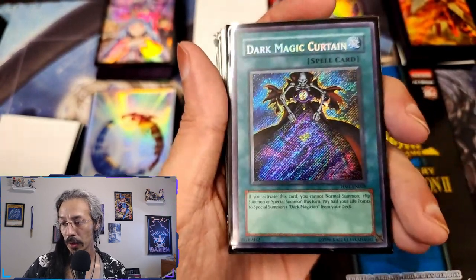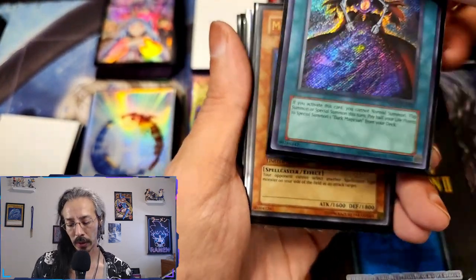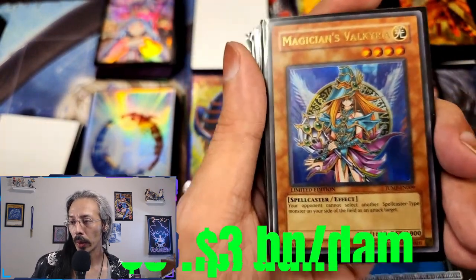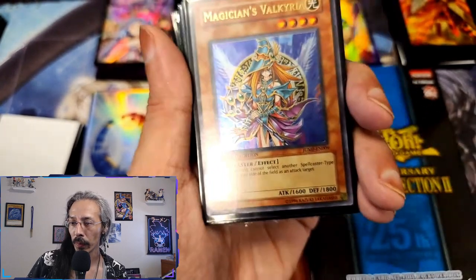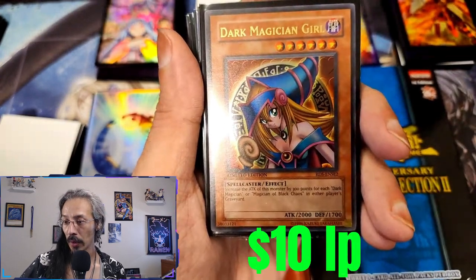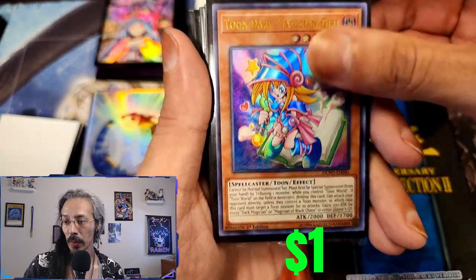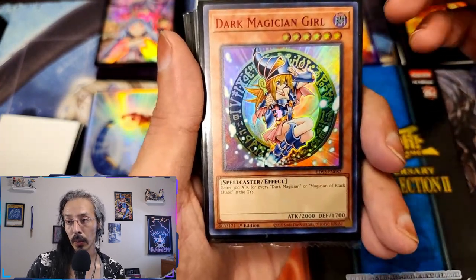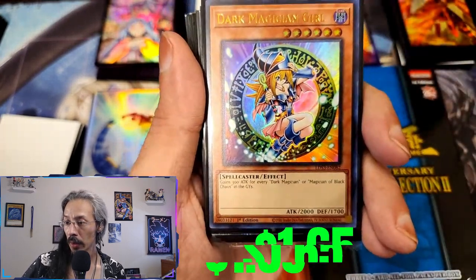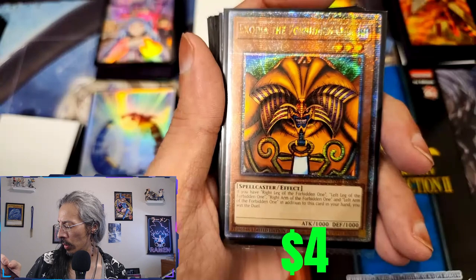A secret Dark Magic Curtain — Power Pack 1. For the really pricey cards I'll probably wind up putting the prices up. We have a JUMP Magician's Valkyria and RDS Dark Magician Girl, Dark Magician Girl with red lettering — from Legendary Duelist Season 2, Season 3.